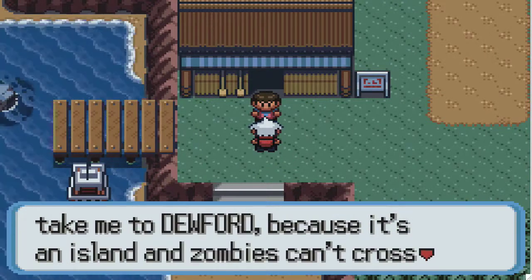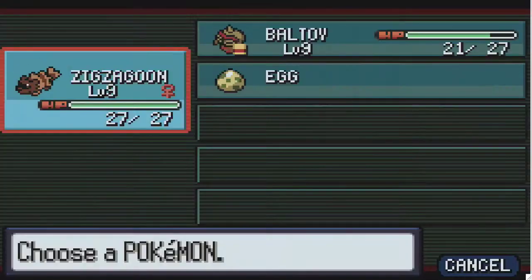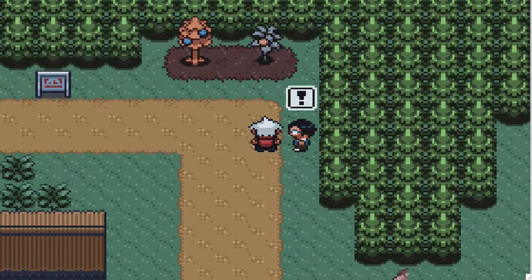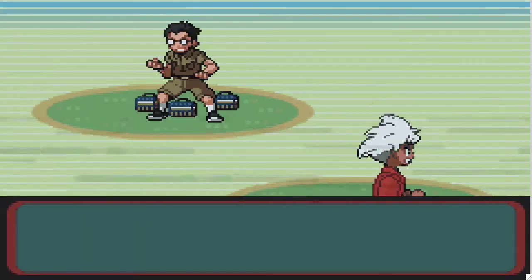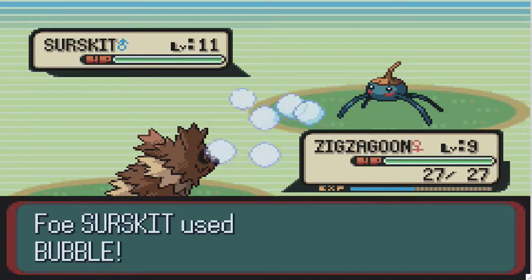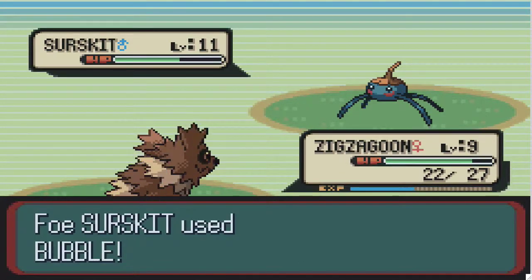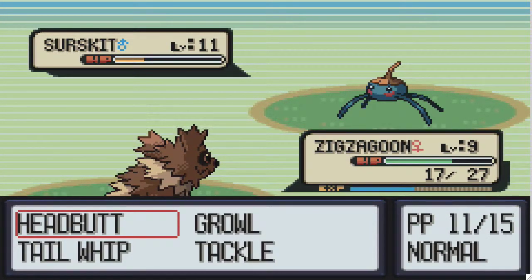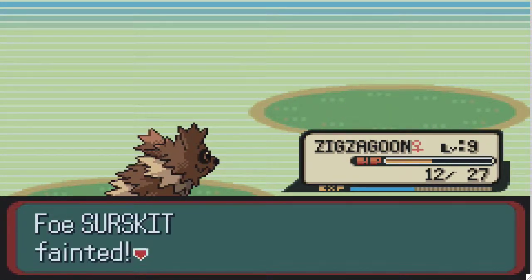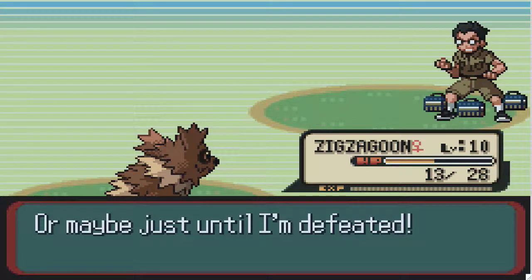I remember this guy being kind of tough, although I am at a pretty good level. Let's battle him. He has a Surskit which is level 11 - Surskit is one of the more threatening Pokemon out there. Look at those little red things under its eyes, hasn't gotten enough sleep. Headbutt - that went off pretty smoothly and we get another level. I had to defeat Looter Richie. Let's grab these berries - are they Pecha berries or Pekka berries? I always said Pecha berries, but I think in the anime they call them Pecha berries.